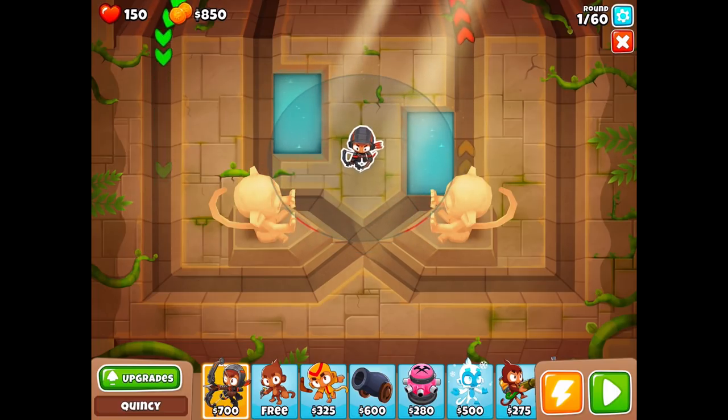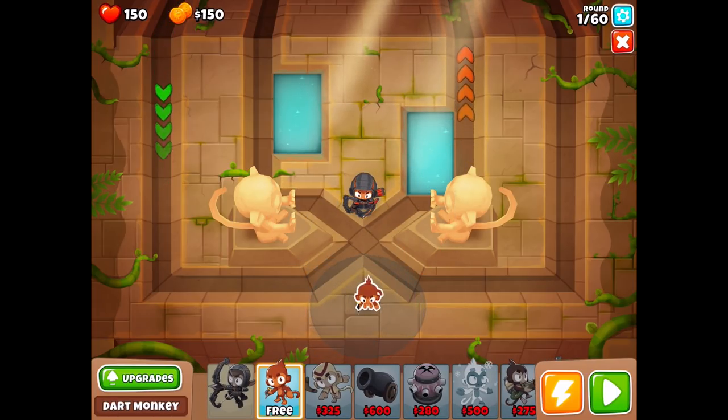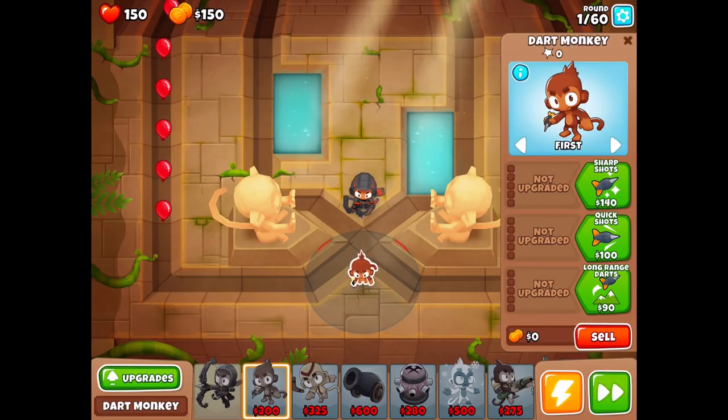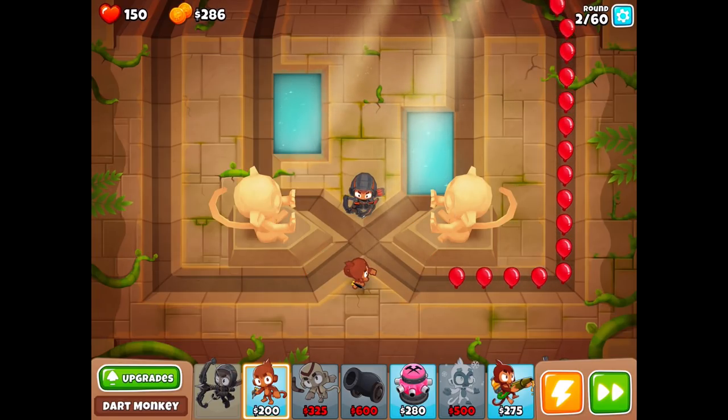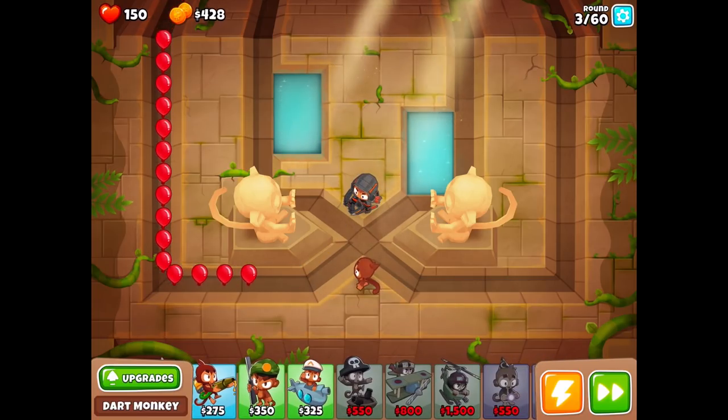Nothing gets past my bow — yeah, you better say that, Quincy. Don't be rude now. We'll try this out and see how things go. I'll try to save that 1,500 for the Heli Pilot. Right now he's going to pop a lot of the balloons, though I'm not sure if that's good because I don't know if you get as much experience that way. But it's always good to get the heroes on the first round so they can get as much experience as possible throughout the game.